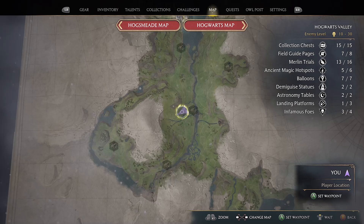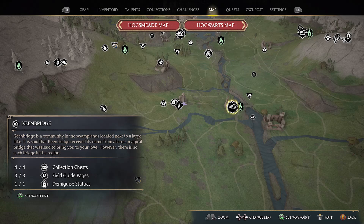Hello and welcome to Jumpin' Johnny Gaming. This Hogwarts Legacy video shows you how to complete the Ancient Magic Hotspot located in the Hogwarts Valley region. The nearest floo flame is Keen Bridge, and you head west.